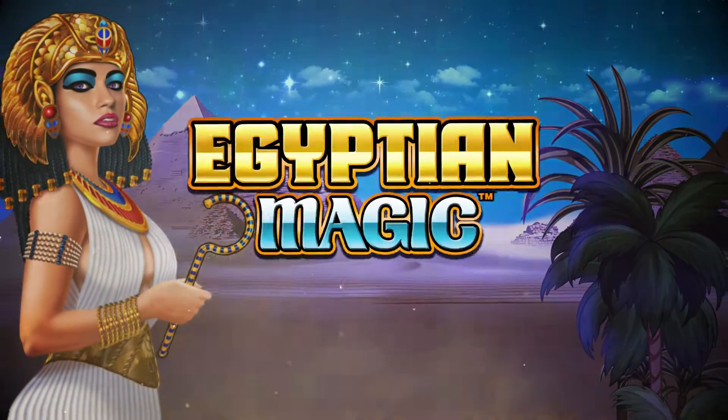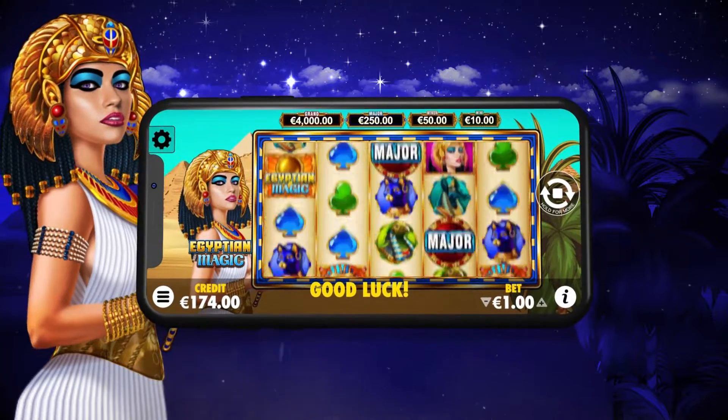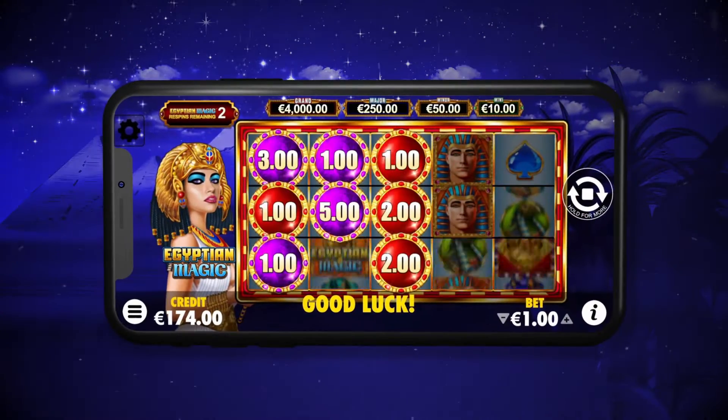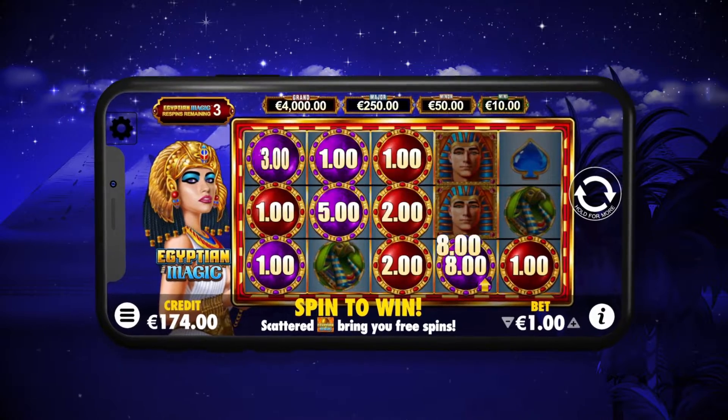Spin the reels and win big in Egyptian Magic. Land six or more red or purple orbs to activate the re-spin feature, awarding three magic re-spins. Landing more orbs resets the re-spin number back to three, giving you a greater chance of winning.